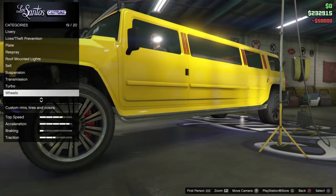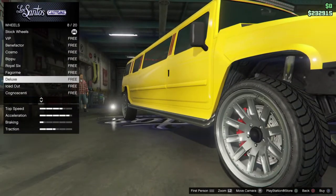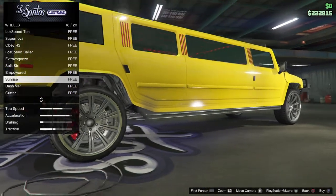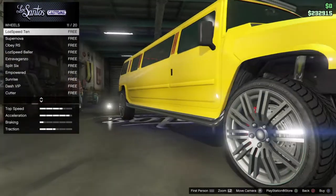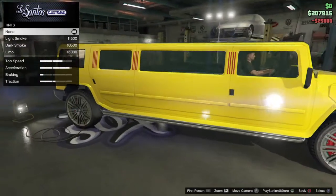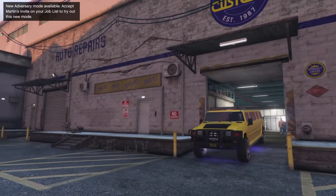For the wheels, I feel like we need some SUV wheels. The chrome SUV wheels look really good, so I'm going with those. No tire design, but yes to tire enhancements. For windows, you need to get limo tint on a limo — like, what else would you do? And that's basically it for customization.